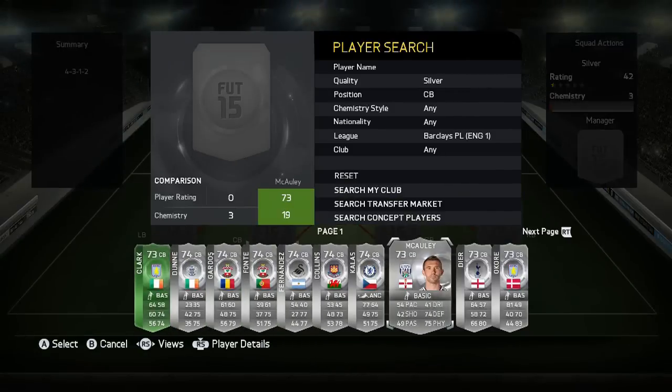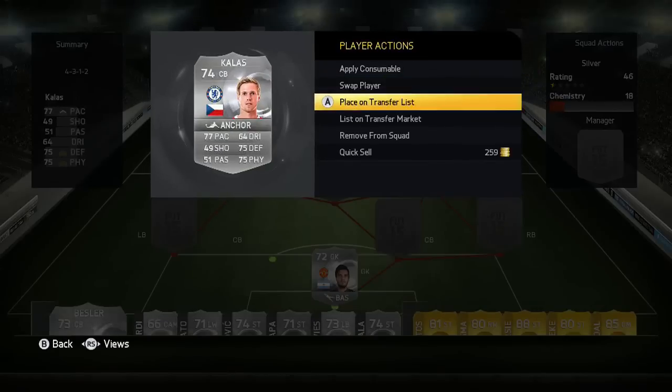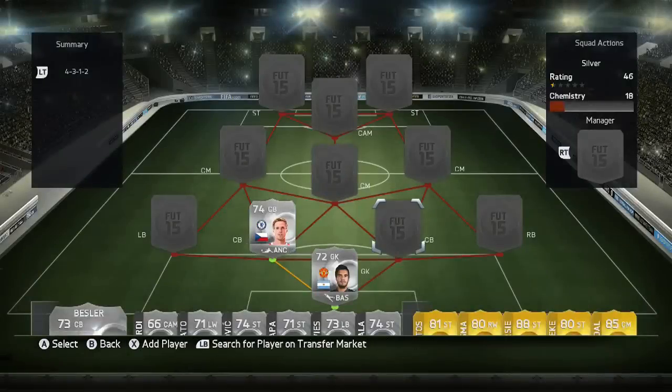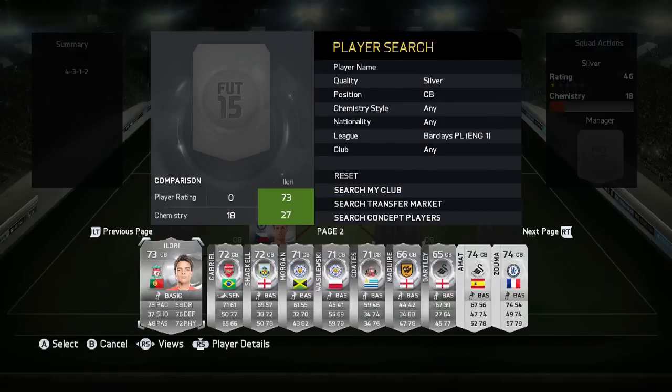The two centre backs — the first one is going to be Callas, who's a lonely return for Chelsea again. He's not extinct but there's only three of them on the market at the minute, so there's probably periods of the day where he will be extinct.